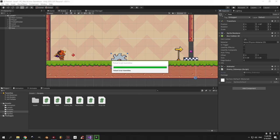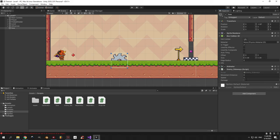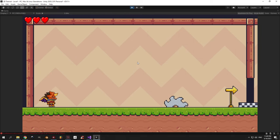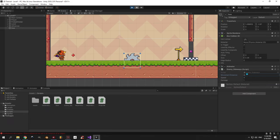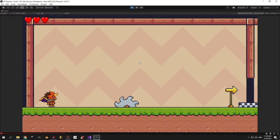Go back into Unity, select the saw object, assign a movement distance of 3 and a speed of 5 and press play. You'll see the saw moving perfectly from left to right. Remember you can tweak the movement distance to change the range or the speed to make it faster or slower.